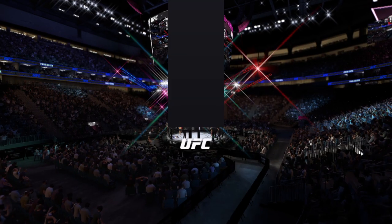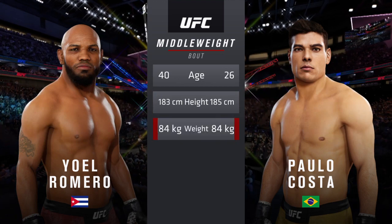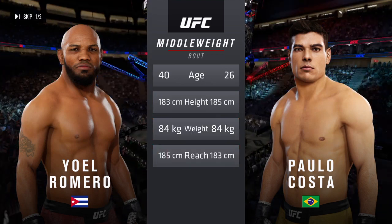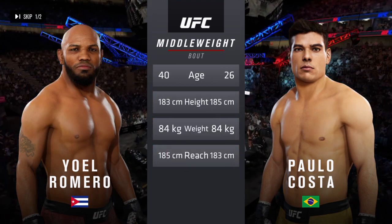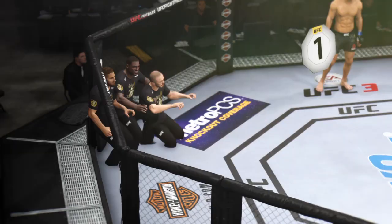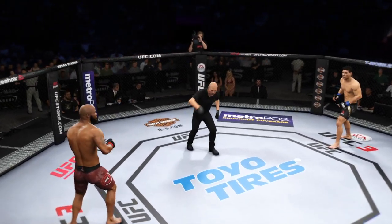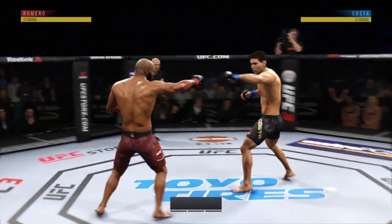Hello, Costa. Our tale of the tape for this middleweight fight. Romero is 14 years the elder; the rest is nearly identical. Here is Bruce Buffer. We are underway here at the home of the UFC, the T-Mobile Arena here in Las Vegas.